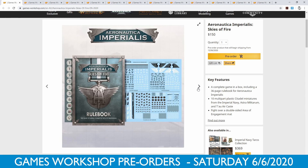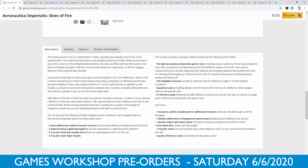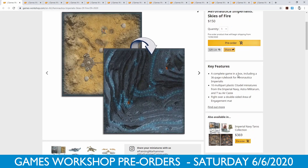I really do like the Aeronautica models, and it does give me hope for a bit of Epic 40,000 in the future. You also get a whole bunch of transfers and a whole bunch of tokens. As far as I'm aware, this release is a full game — it has the full Aeronautica Imperialis game rules, which is very cool.